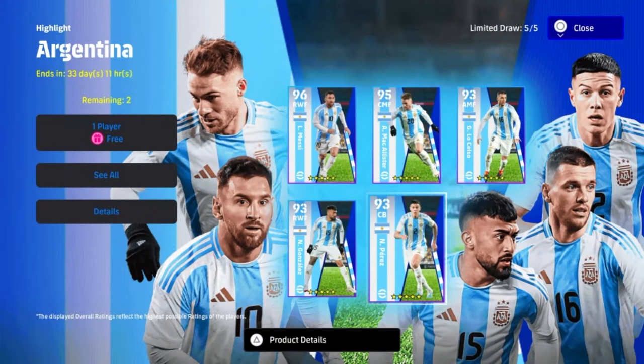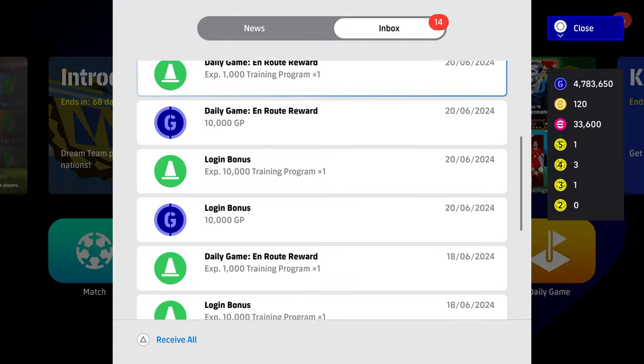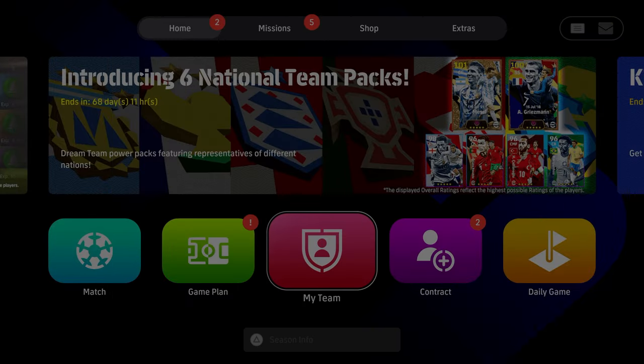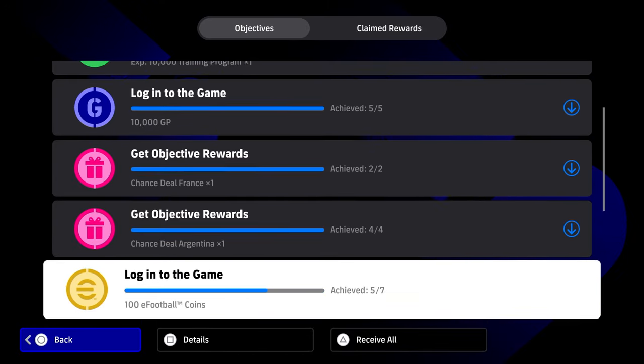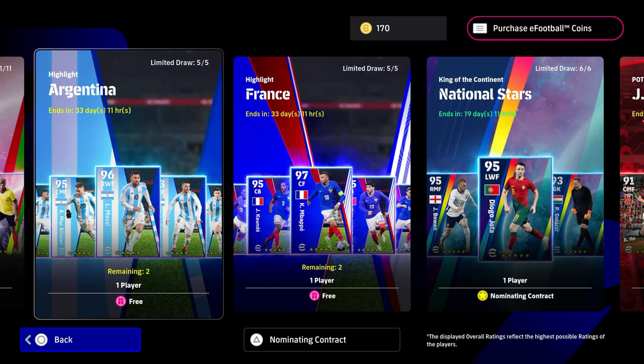Welcome back to the channel. Today we're going to be checking out the Highlight Argentina pack, which includes five players including Leo Messi. You can get all five of these for free — it's the same as the French free pack. All you have to do is go and clear the objectives, and you'll get them just from playing the game.